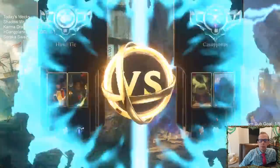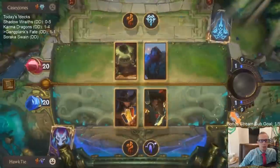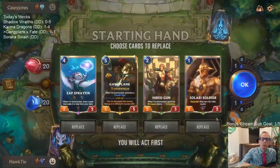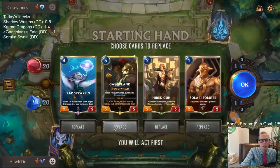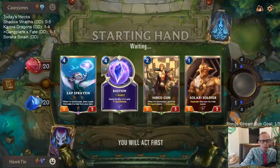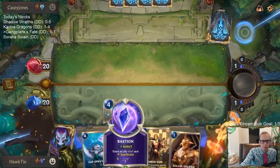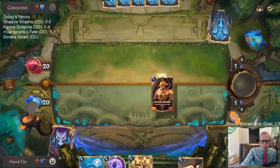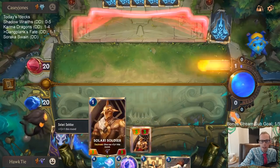Ooh, Tahm Kench Trundle — so probably going with a bunch of Frostbite cards. We'll mulligan that, keep these other ones. Solari Soldier on turn one with the attack token.